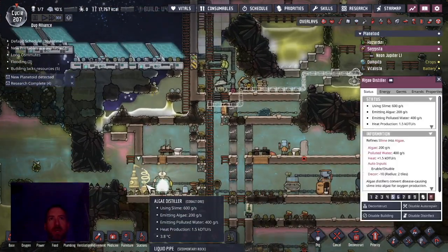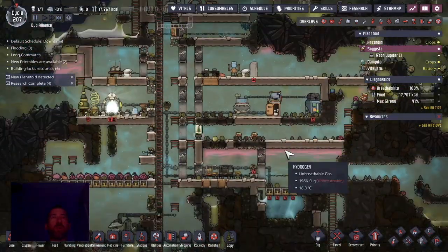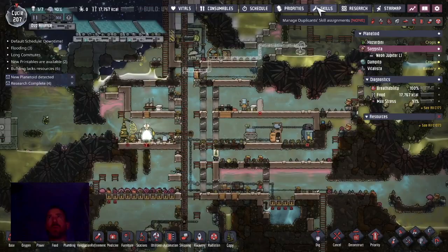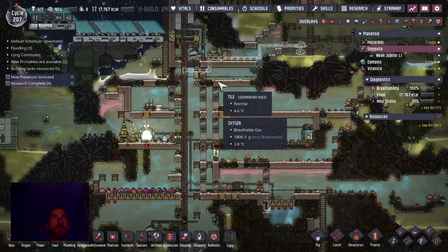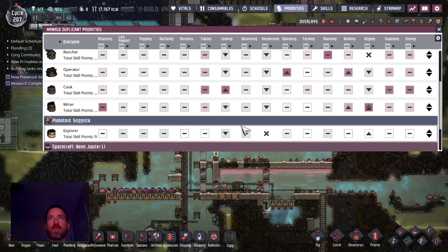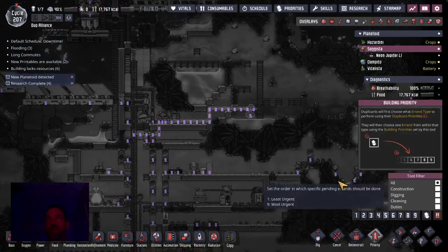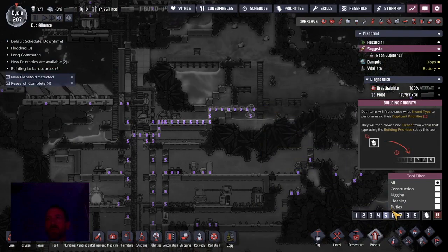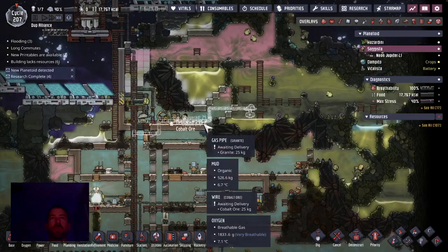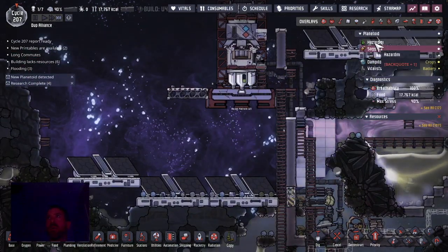Let's stop working that machine. I've got to watch the priorities when dupes are alone. Explorer wants to dig — let's make that average priority. I really need to focus on getting this pump built because that's the only thing you really need to do. Explorer, build that pump, fill this with carbon dioxide, and get out of here to the home world.